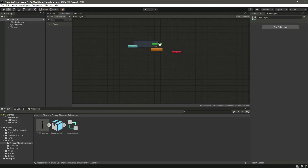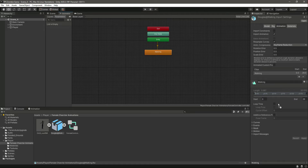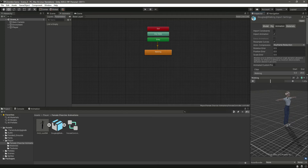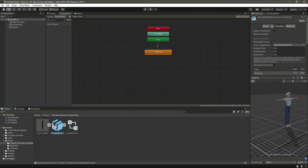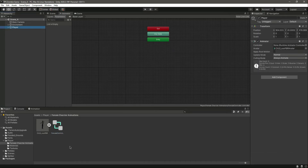Double-click on it and make sure to enable loop time. As you can see, it doesn't play the animation on this character because this animation was made for the Douglas character — it is set according to the Douglas character's bones. That's why it didn't work; it will only work on Douglas. Let's delete that, and also delete the extra one. We have the animator controller ready for our character.